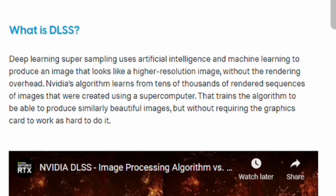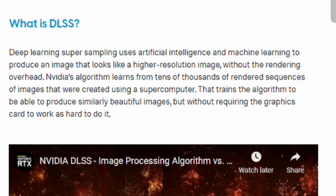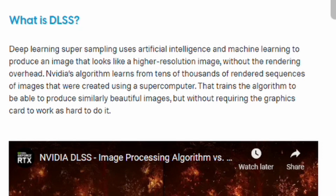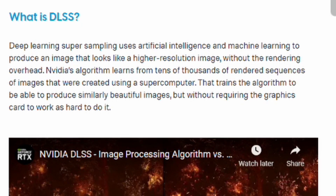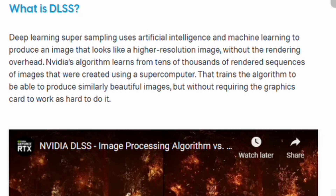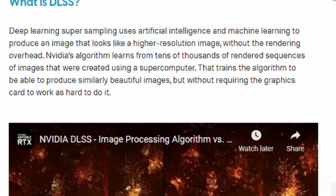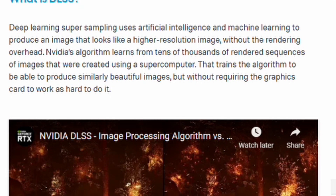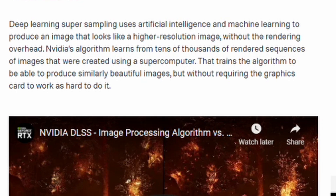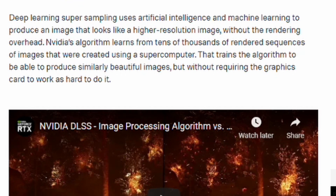Maybe a slightly less complicated definition: Deep Learning Super Sampling uses artificial intelligence and machine learning to produce an image that looks like a higher resolution image without the rendering overhead. NVIDIA's algorithm learns from tens of thousands of rendered sequences of images created using a supercomputer. That trains the algorithm to produce similar beautiful images without requiring the graphics card to work as hard.